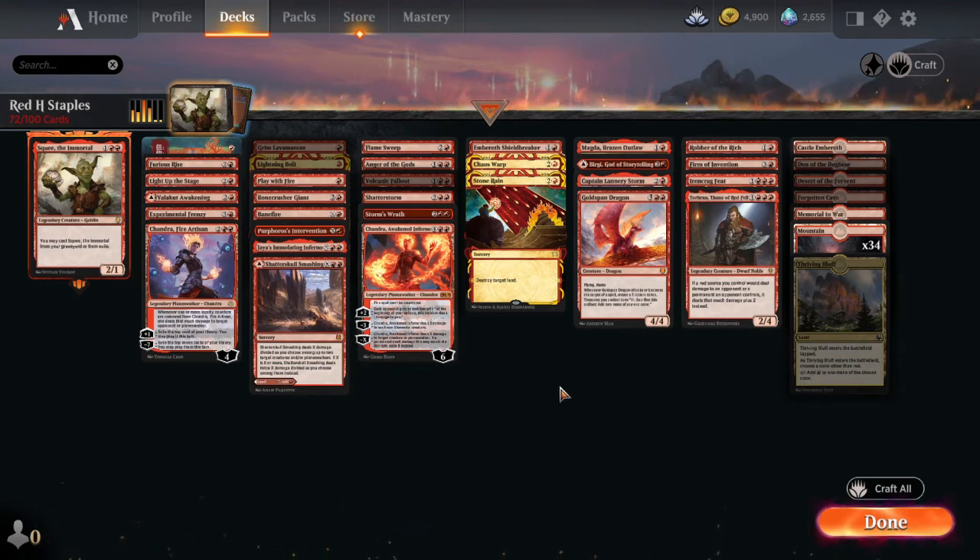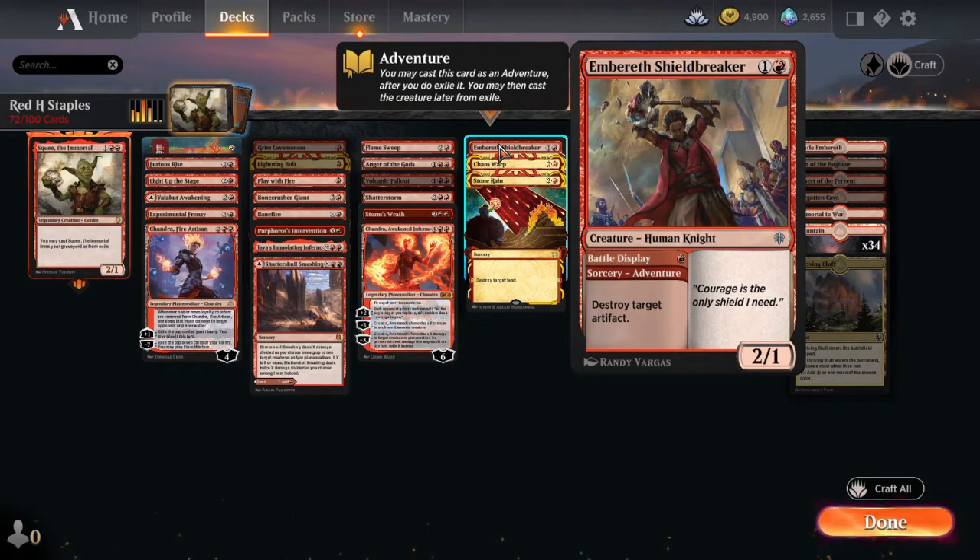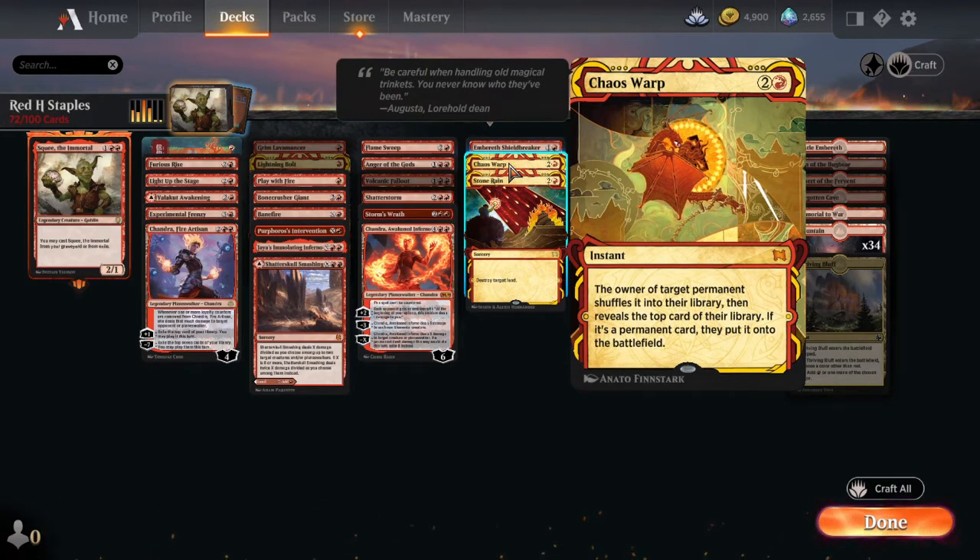Next we have some other removal spells that didn't fit in the burn list. Embereth Shieldbreaker can destroy an artifact as an adventure spell, and then you can play it as a 2/1 creature — probably my favorite way to destroy artifacts. I usually always run it alongside Shatterstorm. Chaos Warp is a very rare kind of card in red, and something you're probably always going to run. The owner of target permanent shuffles it into their library, then reveals the top card — if it's a permanent card, they may put it onto the battlefield. Sometimes they just miss and reveal a land instead of their big guy. Really good card, you gotta have it.